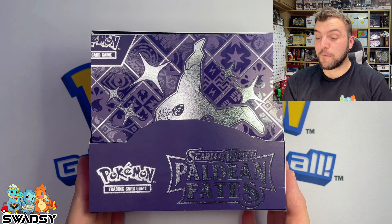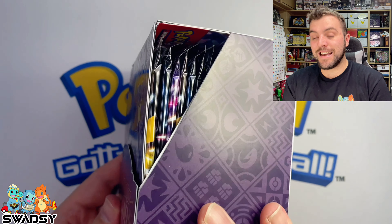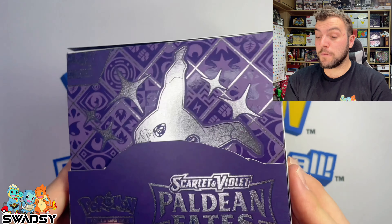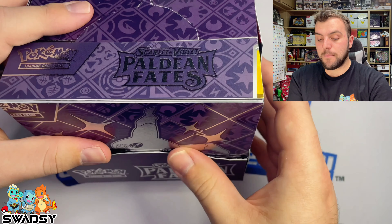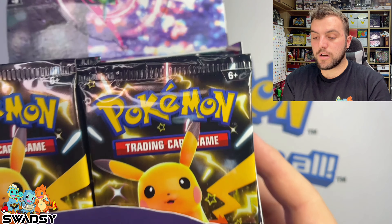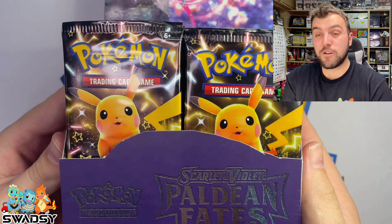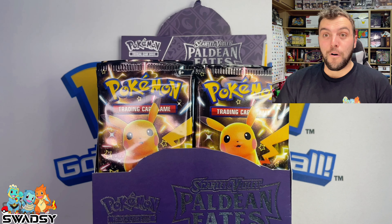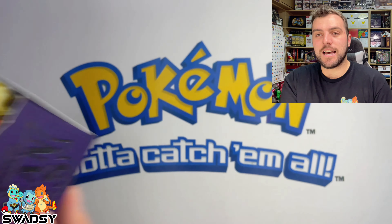Alrighty, we are back and here is the beautiful Booster Box made by me — Arts and Crafts with Swadzie. It should have 36 packs inside. I opened 4 ETBs to put into this beautiful thing. It is solid with everything. The packs are beautiful inside here. We've got the Pikachu artwork. The only thing is it's a bit stiff, you can't actually fold it together.